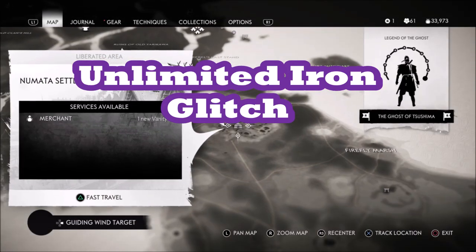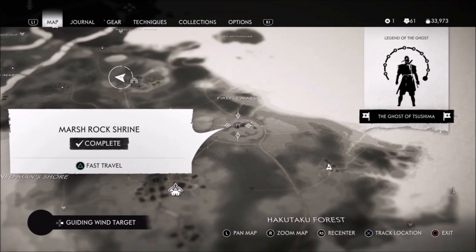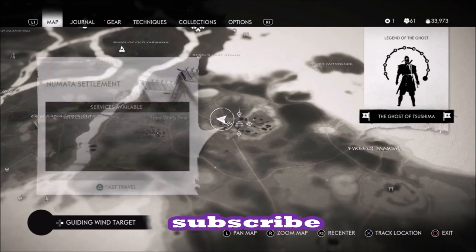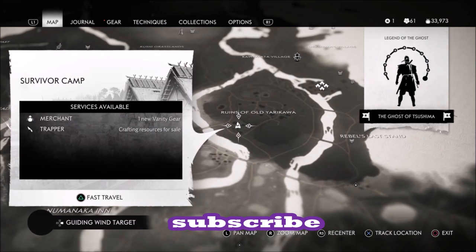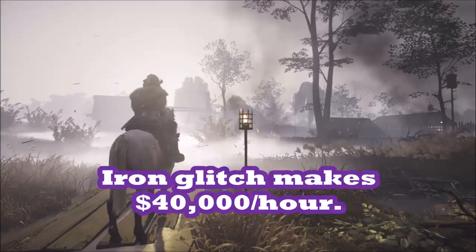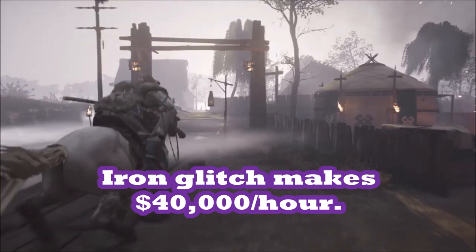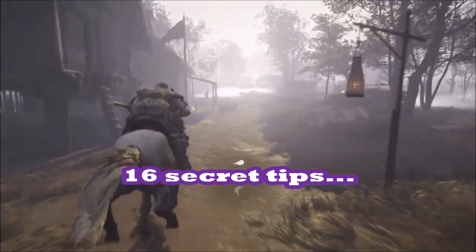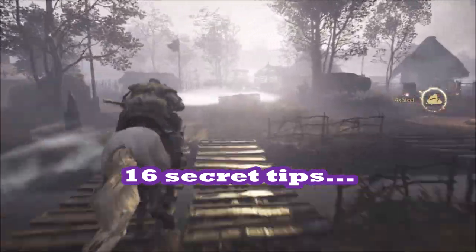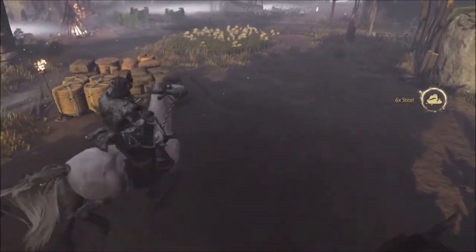In this video I'm going to show you how you can farm unlimited amounts of iron really fast and be able to turn this into unlimited quantities of supplies just as fast in Ghost of Tsushima. Subscribe to the Linus Wilson channel where we give you the tips and tricks to crush Ghost of Tsushima. The iron glitch I'm going to tell you is by far the fastest way to make money in Ghost of Tsushima — way faster than looting iron from Mongol bases — so you'll be able to upgrade your katana and you'll be rolling in iron, supplies, and steel.